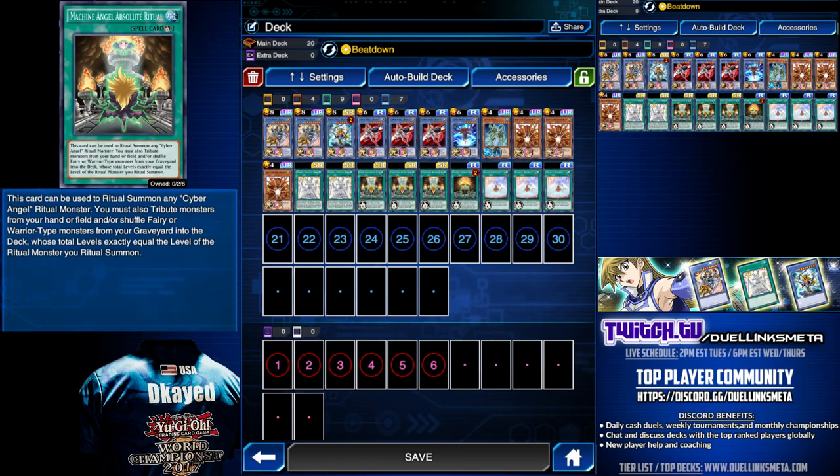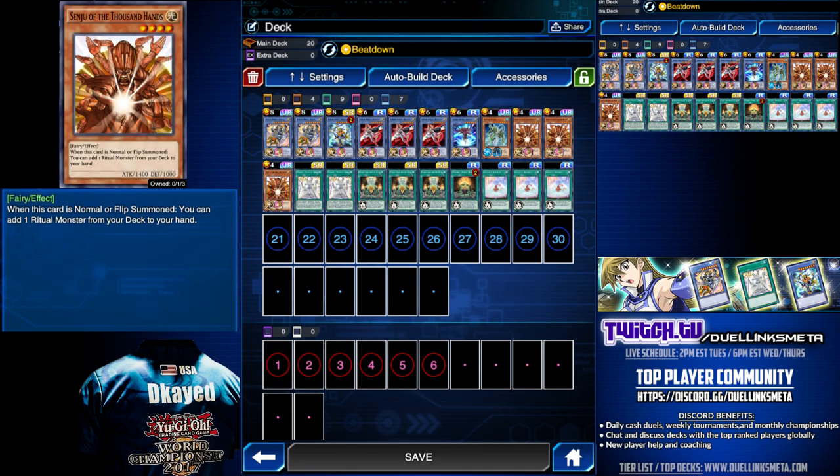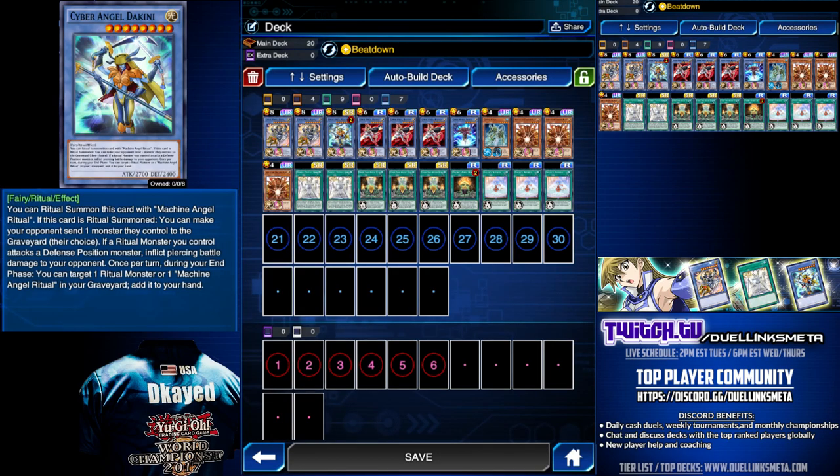Absolute Ritual is great because not only does it allow you to use your hand or field for the Ritual Summon, you get to use your graveyard by shuffling graveyard materials back in the deck. Sprite's Blessing is similar to Absolute Ritual, but it only allows you to use your field or hand. We are using 3 Senju — Senju on Summon, search your deck for a Ritual Monster. In addition to Senju, we are playing Gishki Chain on Summon: look at the top 3 cards of your deck, add a Ritual card to your hand. To top off the deck, we are playing Beatdown — per level 5 or higher monster we have on the field, gain 300 attack. That's how the deck works.